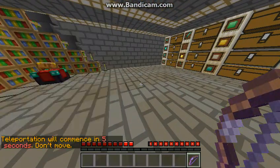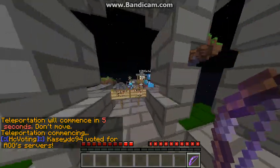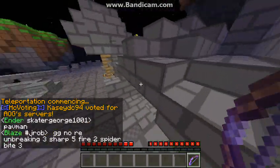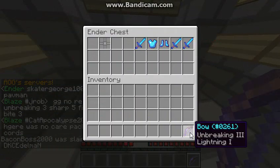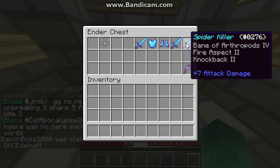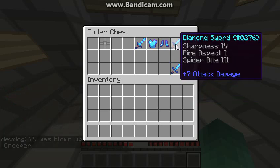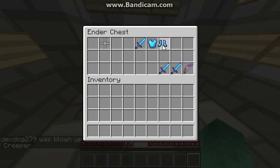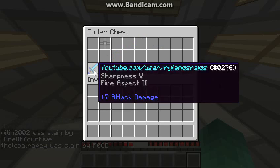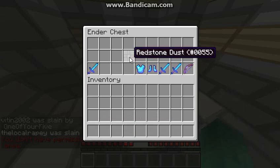We're going to go to spawn real quick and I'll show you what's in my ender chest. That's where we keep our cool enchants. In here we got our lightning bow. Here we got our spider killer — it's got Sharp IV, Fire 2. We have a spider bite 3, Fire 1, Sharp IV. Some slide boots, a chassis chest plate, and a Sharp V Fire 2 sword. And some weird redstone dust with the wrong ID — they gave it a wrong ID.